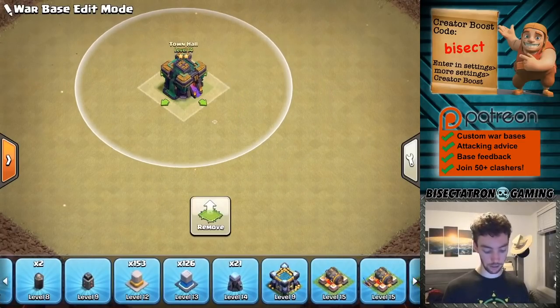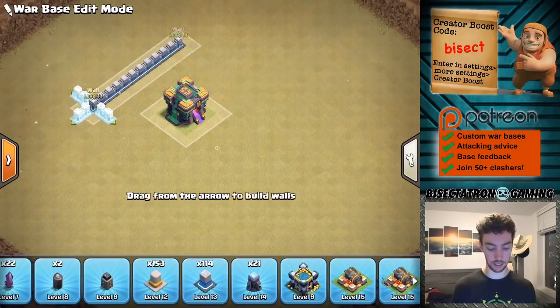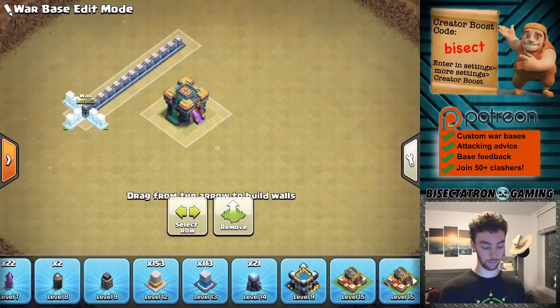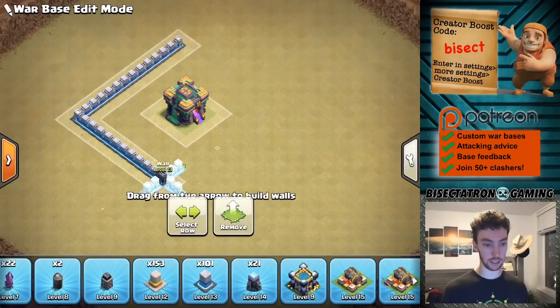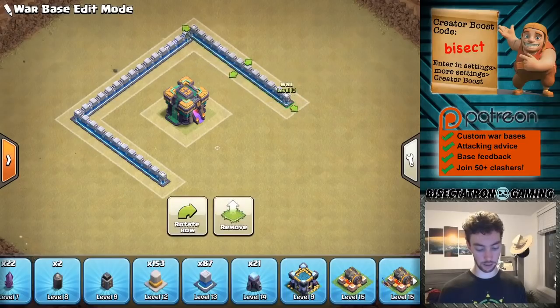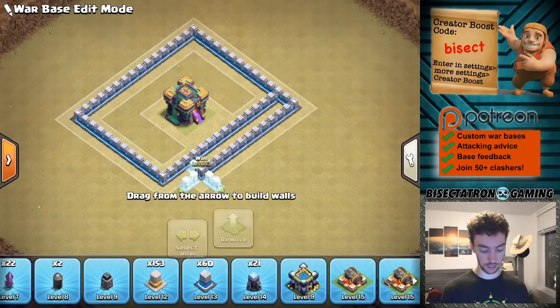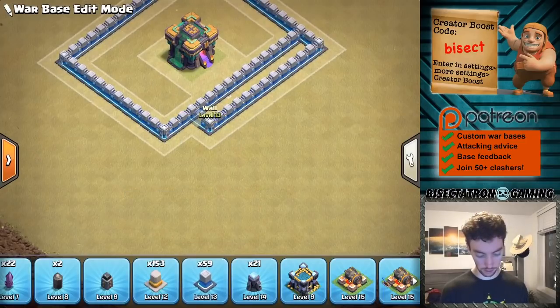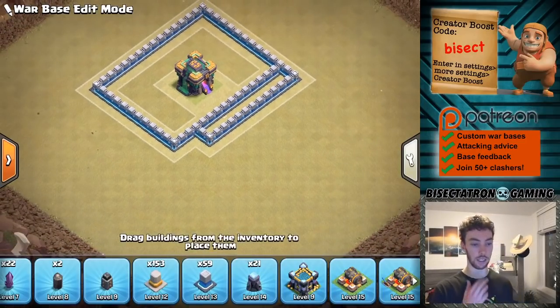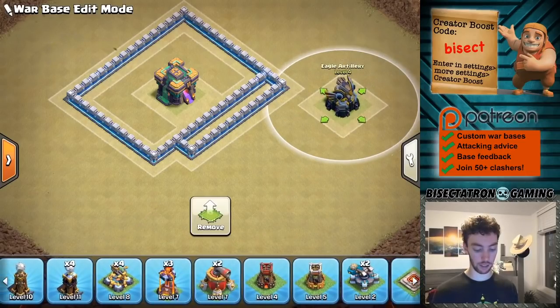I'll start by putting the Town Hall down. I have to apologize — my new walls are low level on this account, I haven't upgraded as much. So things are going to be a little lower level but it has all the buildings. I'm going to do the nice four-tile distance from the walls just to start. That's a good rule of thumb for limiting Queen Charge value if she gets into one of the adjacent compartments. I'm going to have a little extra here and put down my Eagle somewhere near this side.